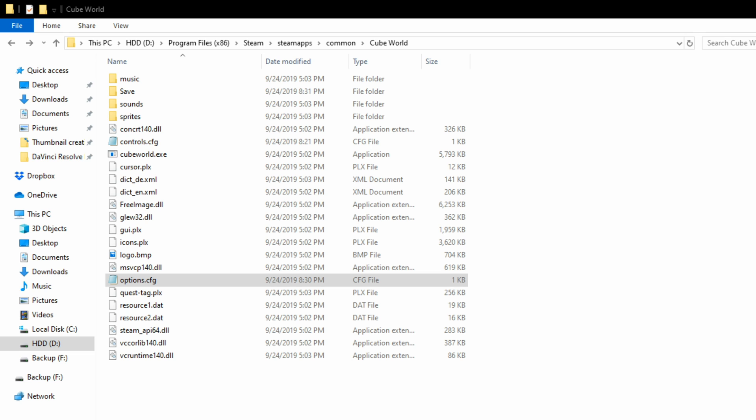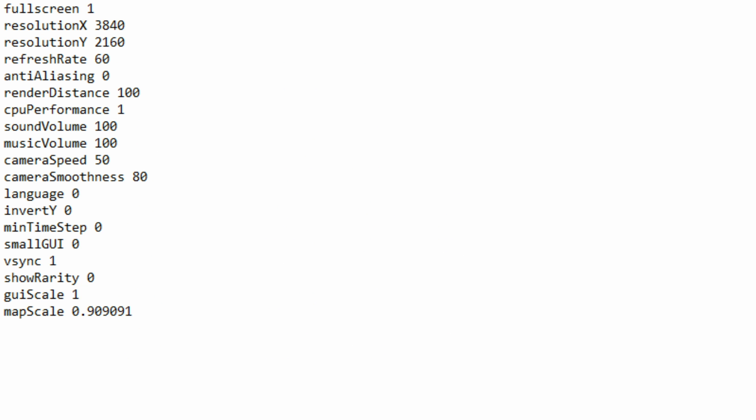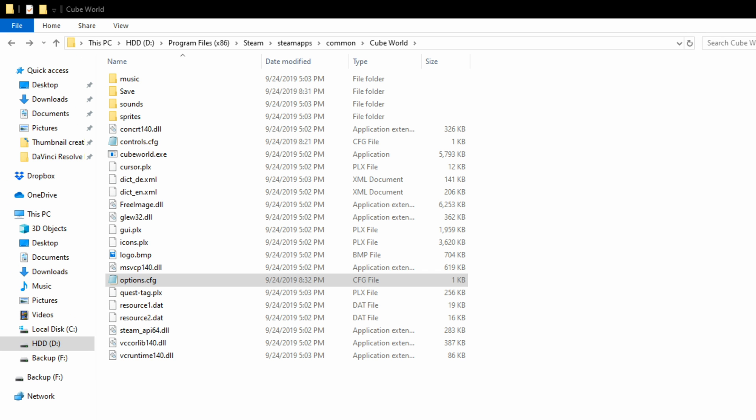Let me switch the screen over for you. You can see the options inside the file. Full screen — one is true in computer lingo. And here is my resolution — it's set to 4K. What I'm going to do is change this to 1920 and change this to 1080, and save it. Basically, I saved in Notepad, and that resets the configuration file.